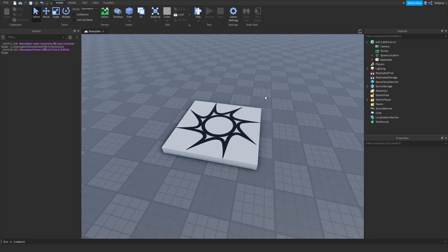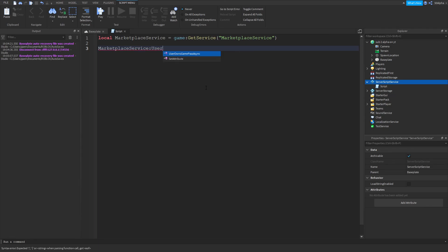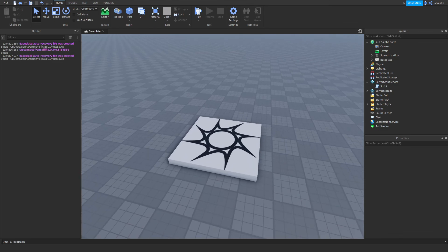One last thing before we finish: I want to show you how to check if a player owns a game pass. You'd most often do this in a server script. Define MarketplaceService, then use MarketplaceService:UserOwnsGamePassAsync passing the player's UserId and the game pass ID. You can wrap that in an if statement or store it in a variable like 'earnedSword', then do 'if earnedSword then' and give them the sword. That's pretty much how you check if a user owns a game pass.